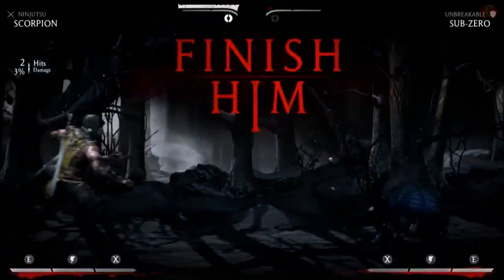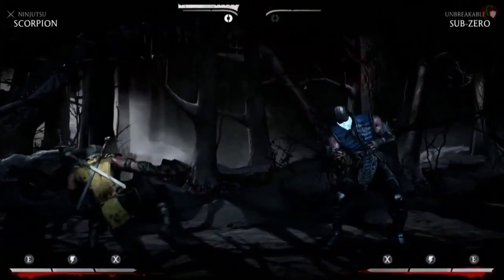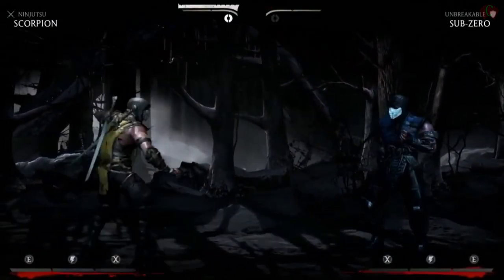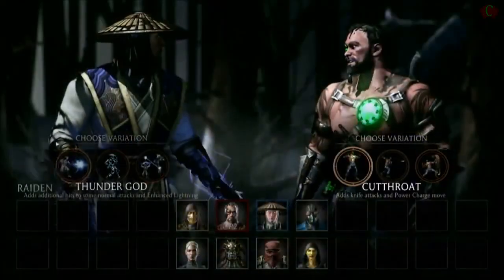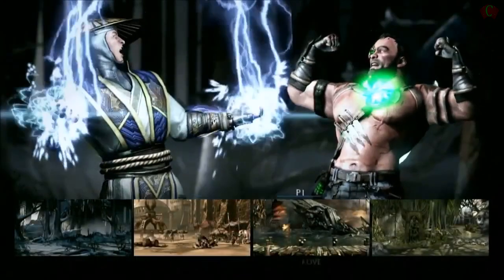It looks like Sub-Zero maybe switched stances. This is going to be it — oh, show it to me, come on Scorpion! You can pull it off. No — Scorpion, what are you doing? You're supposed to finish it! That happens live. Who misses a fatality in a video? It looked like they were trying. I think it was a chance to show a variant so you could see a different play type.